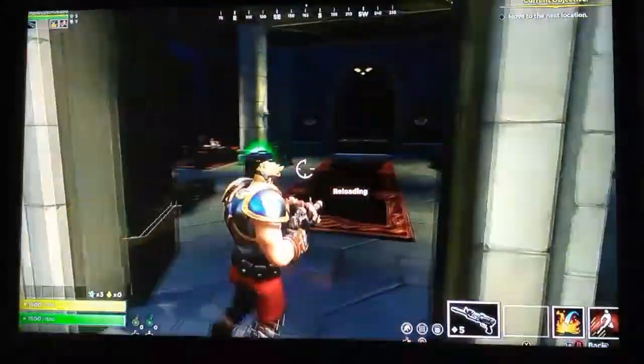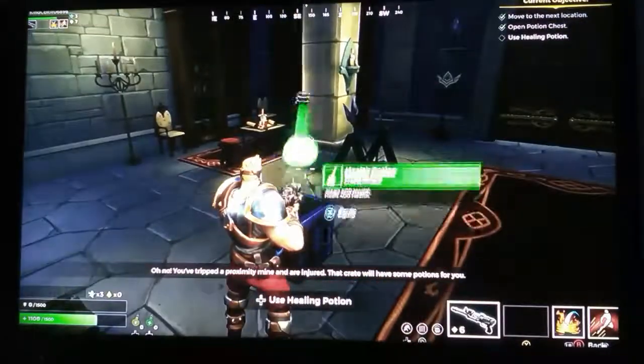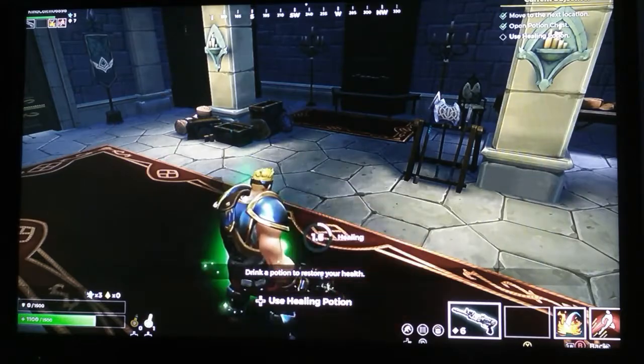Oh, that's actually a chicken! Oh no — you've tripped a proximity mine and are injured. That crate will have some potions for you. Drink a potion to restore your health. Here we go!